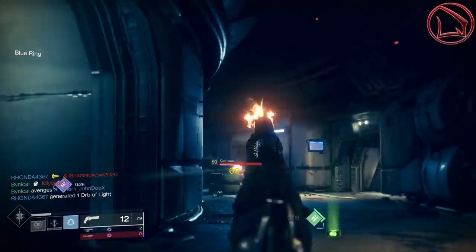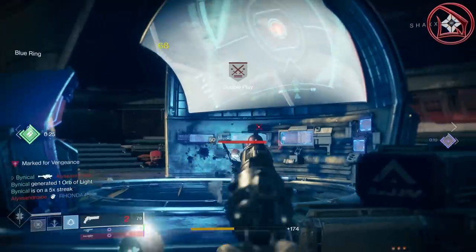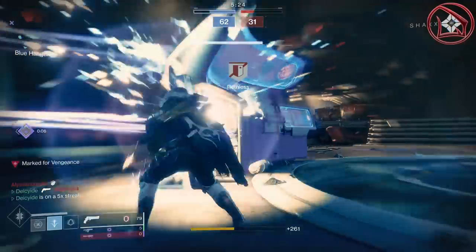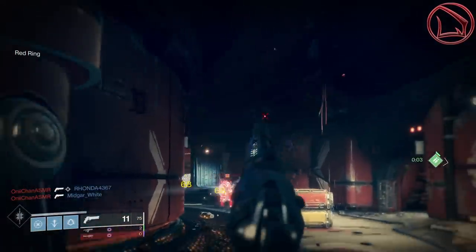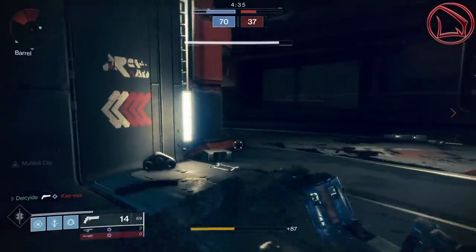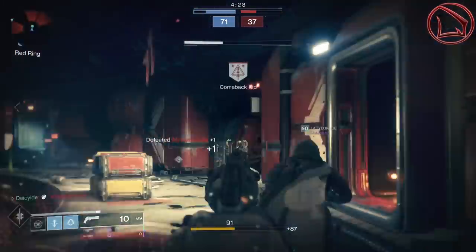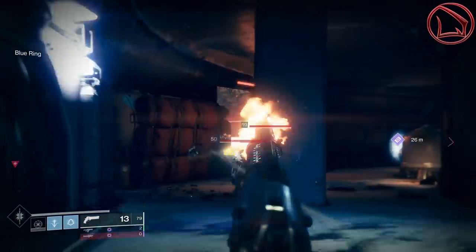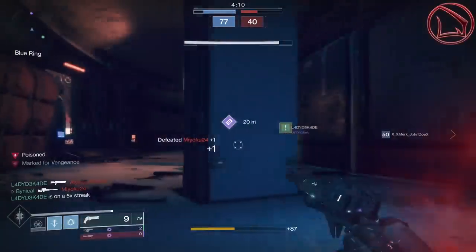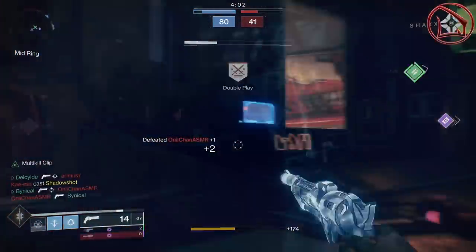The roll on the Spare Rations that I just mentioned is not going to have a higher base range than the Ace of Spades — the Ace of Spades will still be higher — but the reason why I want you to have this roll with Ricochet Rounds and Rangefinder is because those things increase the weapon's overall zoom factor whenever you're aiming down sights. What these perks don't tell you is that this zoom factor is then going to simultaneously increase the range even more so. When you couple all these things together — Full Bore, Ricochet Rounds, Rapid Hit, Rangefinder, and a plus 10 range masterwork — it gives the weapon more effective range than the Ace of Spades.